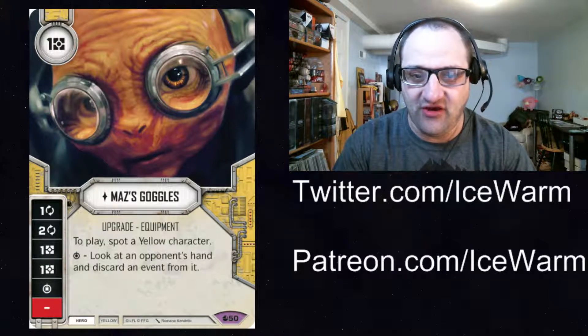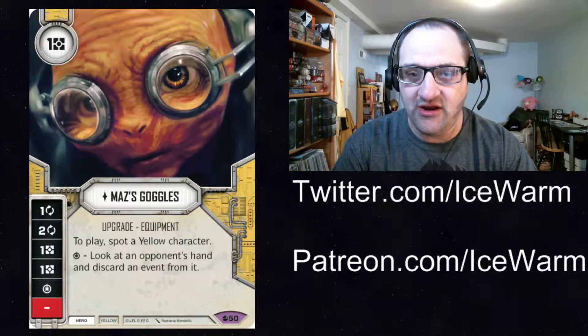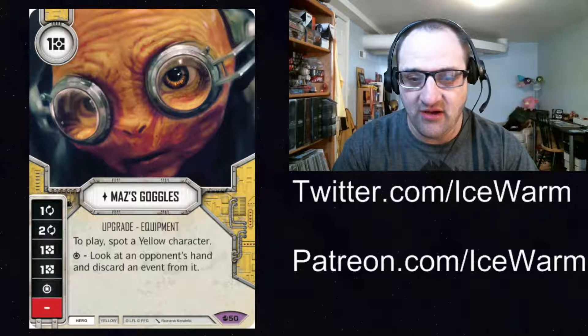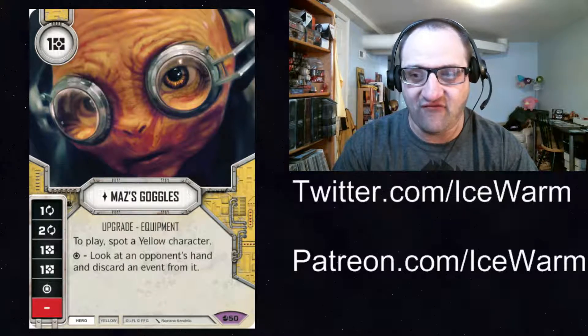First card up here is Maz's Goggles — yellow hero upgrade, one resource. Its sides are one focus, two focus, one resource, and one resource. The special requires you to spot a yellow character, so you have to have a yellow character still alive to play it. The special lets you look at an opponent's hand and discard an event from it.